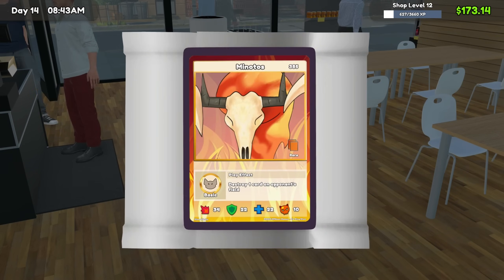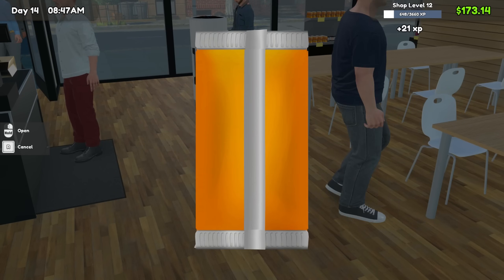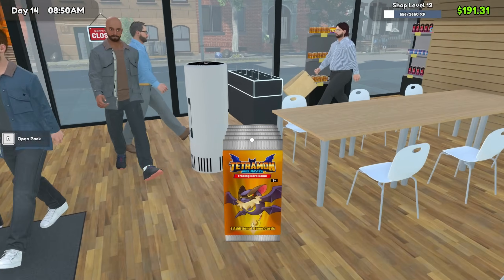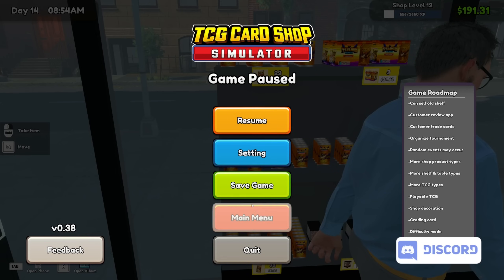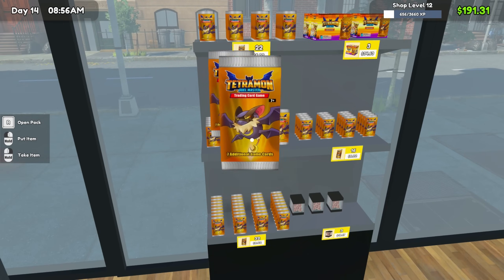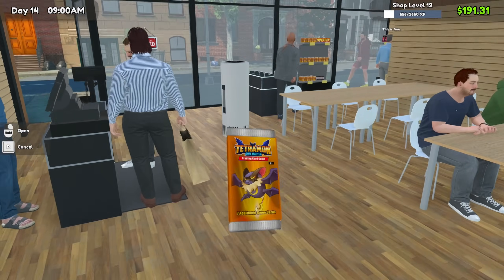Let's crank the speed up. I believe that was three packs. Let me go into settings — yes, pack opening speed — and set it to maximum. Let's see how fast we can open packs now.